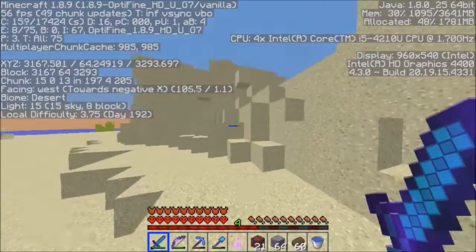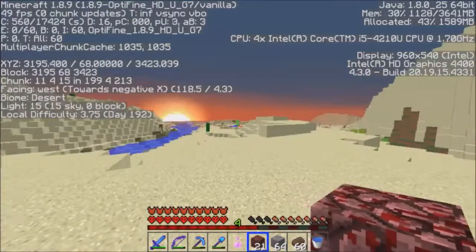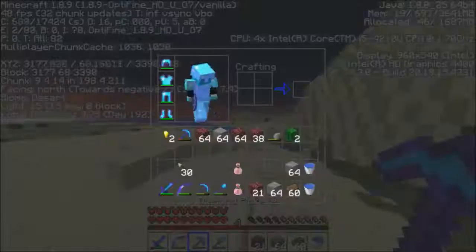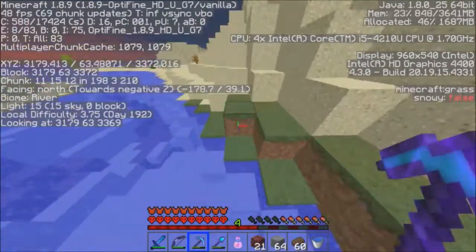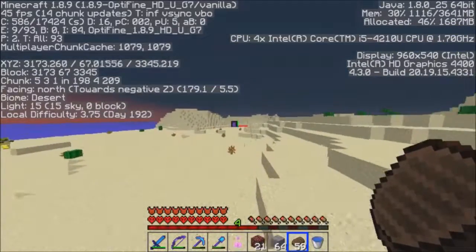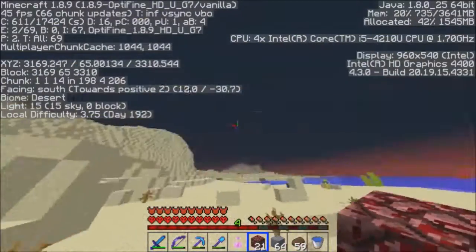Bad news — we spawned in the wrong desert, about three thousand by three thousand, by an ocean. I put in positive coordinates and forgot to convert them back to negative. We're actually supposed to go to negative 3639 6 instead of positive, and we should be near the mesa-desert biome.